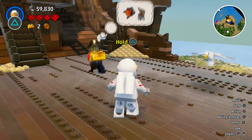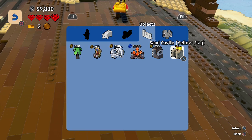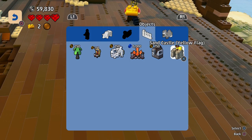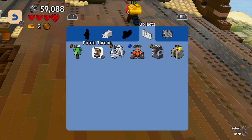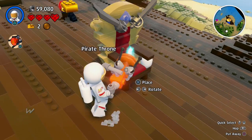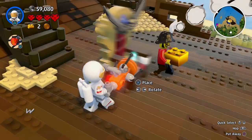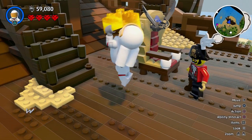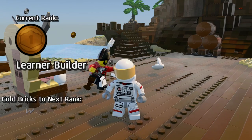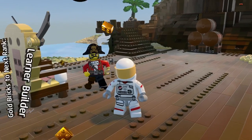Right, where would you like your pirate throne, sir? I place it right behind him in the middle of the ship — all he needs to do is turn around and sit down and he'll be ready to relax. And there we go — I got my gold brick which he was conveniently holding for me. That's all three missions completed! I am a learner builder right now, still far off from becoming a master builder, but you've got to start somewhere.